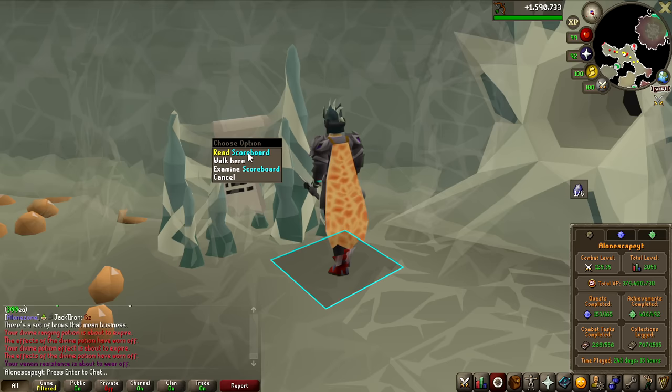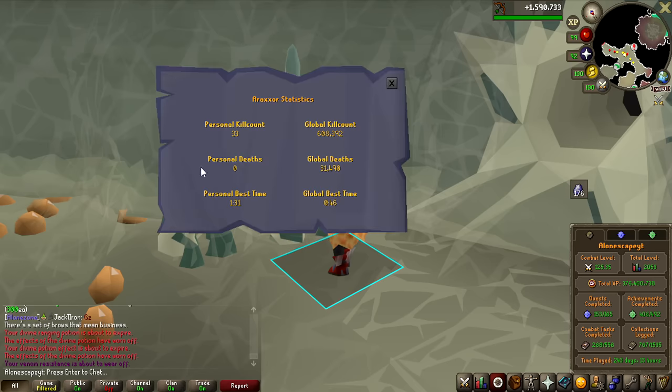As has become kind of a tradition by now, Jagex put scoreboards outside of the boss room so you can see how many deaths you have — I have zero deaths so far. You can also see personal best times: I have 131 seconds, and the world's best is 46 seconds. I don't even know how they can do that.